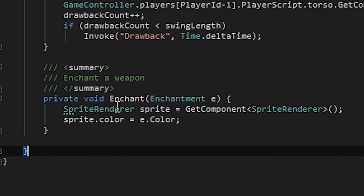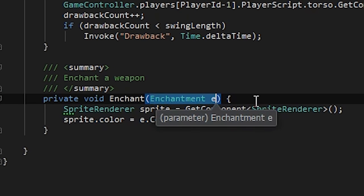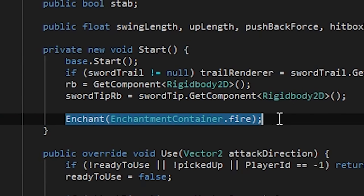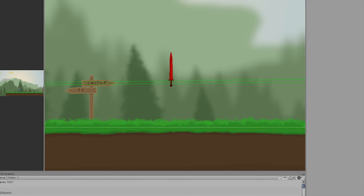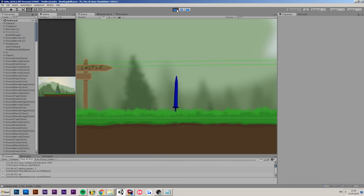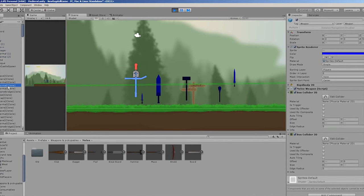Here you can see the enchant method. All it does for now is change the color to the appropriate enchantment type, but later on I'm gonna make it do a lot more than just changing the color. So let's test out if it actually works — we're gonna enchant it with fire and as you can see it makes the sword red, which is exactly what I wanted. It also works fine with ice and lightning, and we can essentially enchant any weapon that we want to.